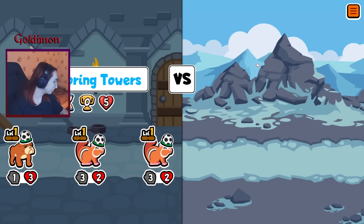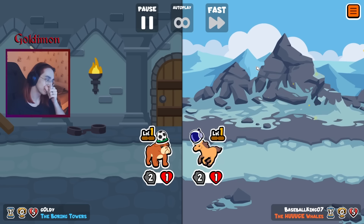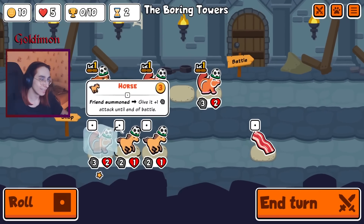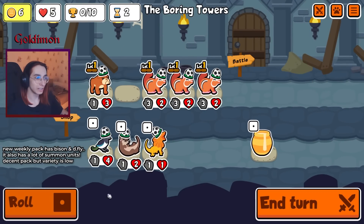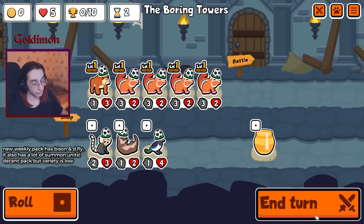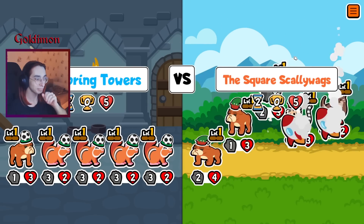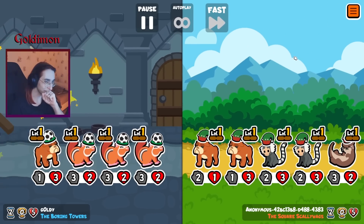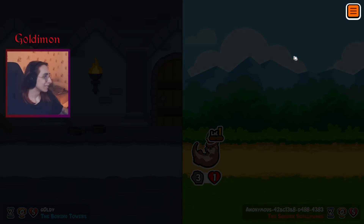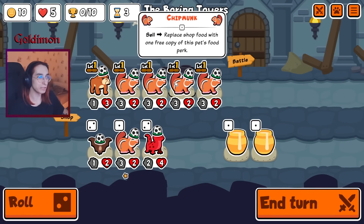First game with the weekly pack. We're just going to try the run to win, I guess. We've already got 3 Trap Monks — guess what happens next? Hopefully we get more of them. Should have taken that first alloy we saw. I have a feeling I'm not going to like this weekly, but I think there's some potential.